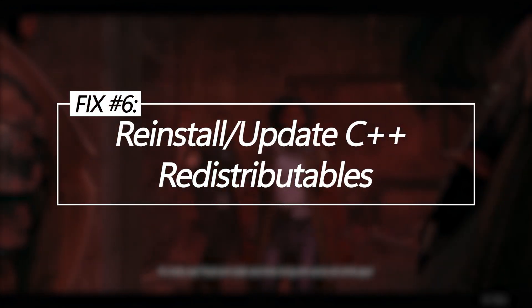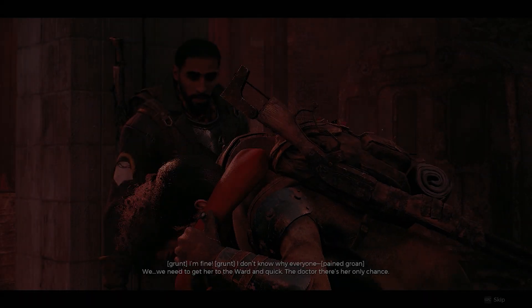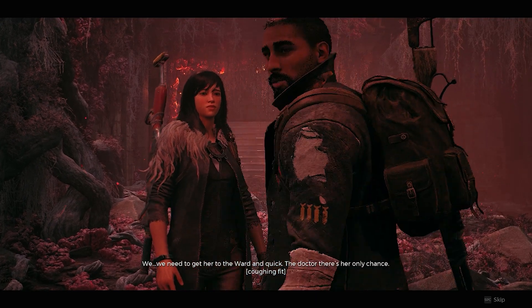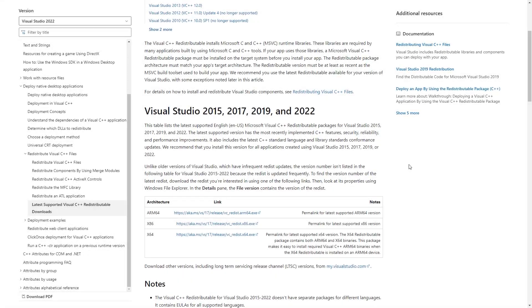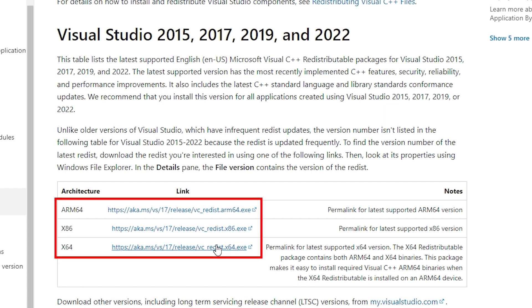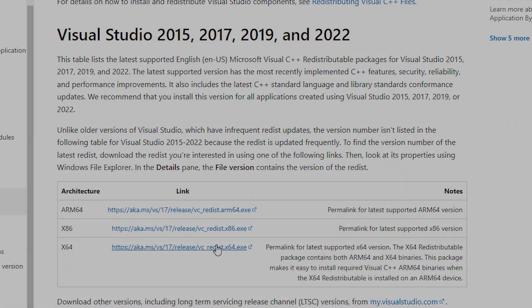Reinstall or update C++ redistributables. Remnant 2 requires Microsoft Visual C++ redistributables to run properly. Reinstalling them fixes any files that become corrupted or outdated. Download the Visual C++ redistributable installer for your system from Microsoft's website. Run the installer, selecting the Repair or Uninstall, then reinstall options when prompted. Restart your computer once it finishes.